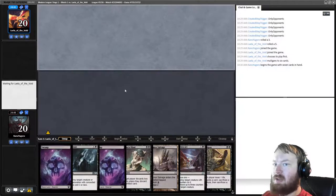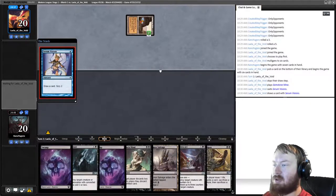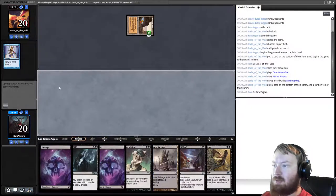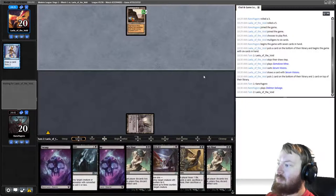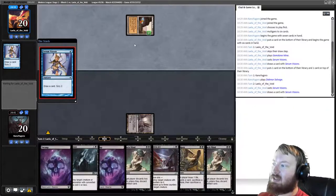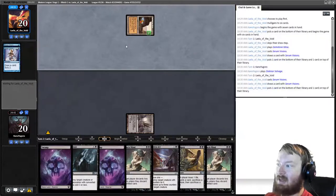Our opponent being on the play does suck, but they didn't mulligan. They start Gemstone Mine into Serum Visions, so it looks like another Ad Nauseam player. Ad Nauseam should be one of our better matchups, hopefully. Unfortunately our creature removal is going to be basically worthless.